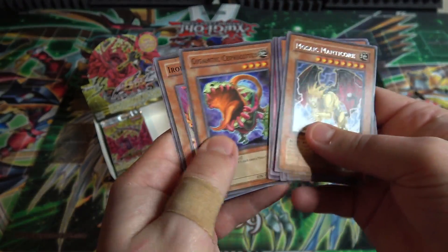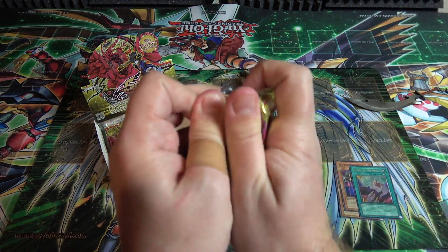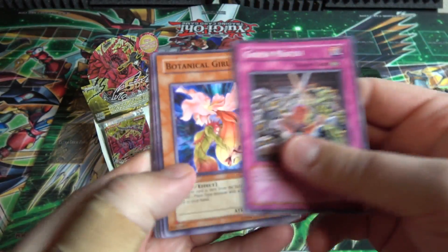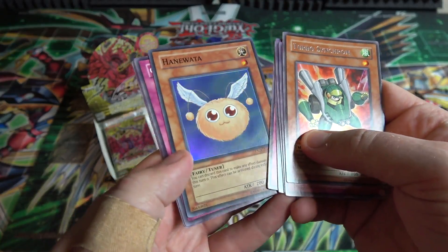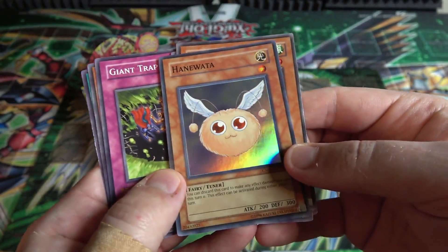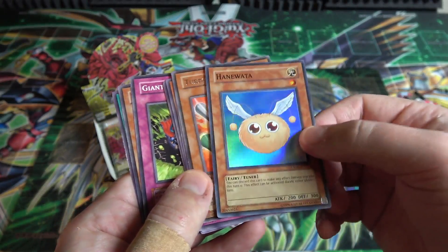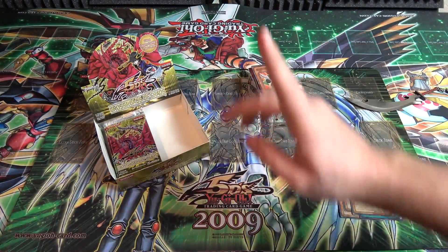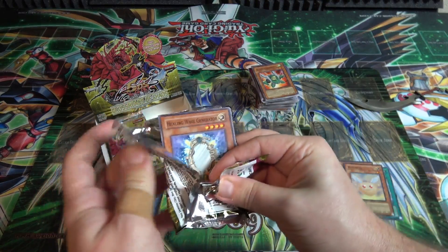Mosaic Manticore - might have at least got another holo there, starting to get a little worried. Goyo Guardian - we're going to have more in a playset of those pretty easily. Turbo Synchron and Hanewata - there we go, another super rare for us. This card is kind of neat - it's a tuner monster, one of the older tuner monsters. I like the older holographic, really simple. It reminds me of... what's the card from the movie? Not Kuriboh, but... Watapon! That's the name. Yeah, that's what he reminds me of.